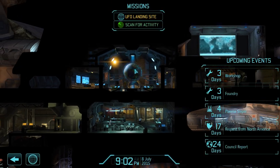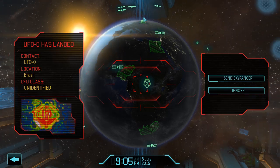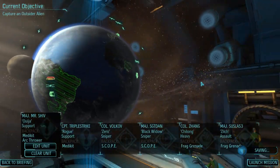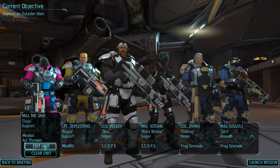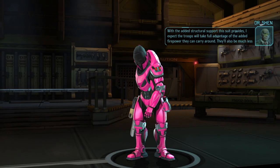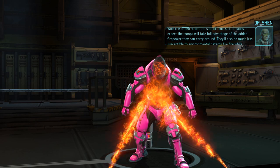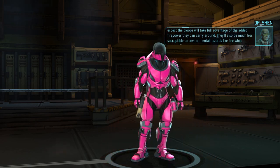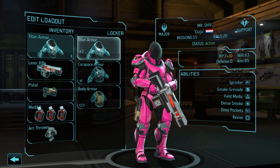Hi guys, welcome to some XCOM. Today we are going to a UFO landing site, so let's go send the Sky Ranger on a merry adventure down there. We got some new armor — new bling basically to put on my guys. With the added structural support this suit provides, I expect the troops will take full advantage of the added firepower they can carry around. They'll also be much less susceptible to environmental hazards like fire while wearing it.